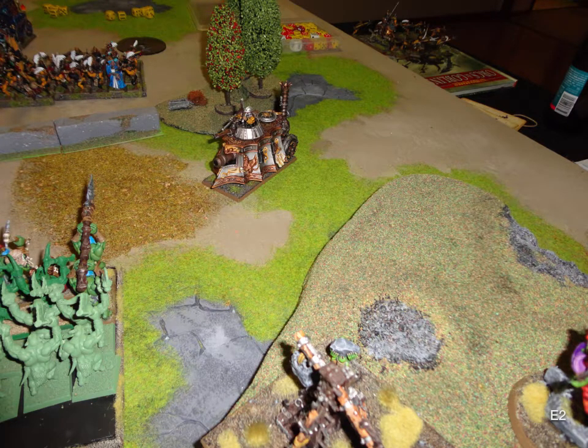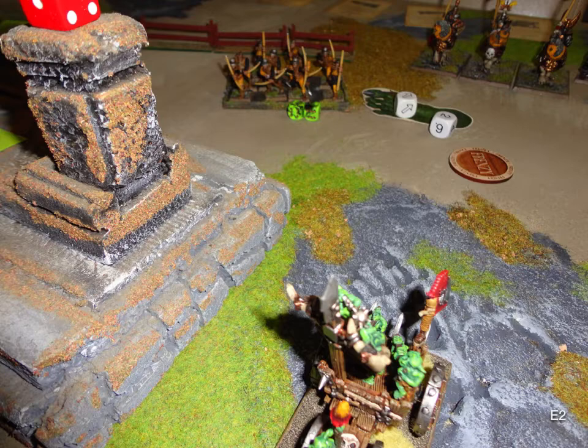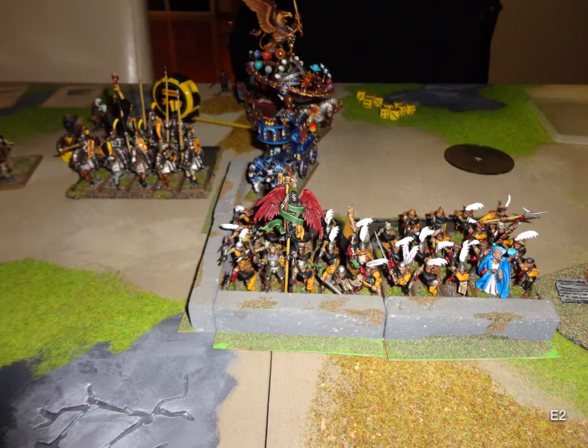Empire turn 2: his tank moves around trying to get a shot on the remaining Doom Diver. His Archers declare a charge on the Pump Wagon and easily make it in. The Peg Rider flew over my Rock Lobber, but then we remembered the Fanatics — so we stopped him at the 8-inch mark. Strength 5 versus Toughness 7 on my Rock Lobber, so I let the Fanatics fire through — they ended up hitting each other and blowing themselves up, getting one wound on the Peg. Magic was 7-4: he went for Birona's, I scrolled it since I want to get into combat next round with no buffs on him, then he tried Speed of Light but I dispelled it with my remaining dice.